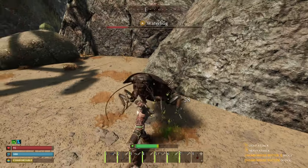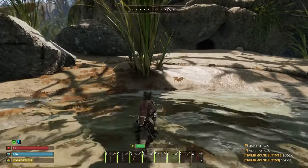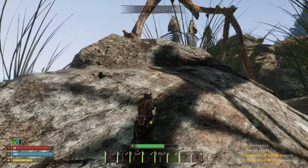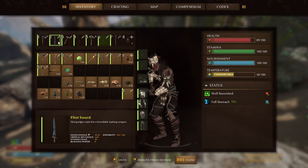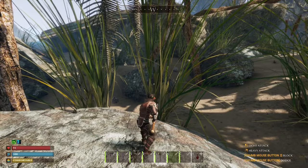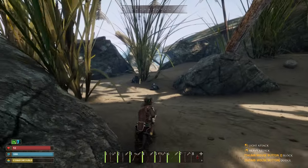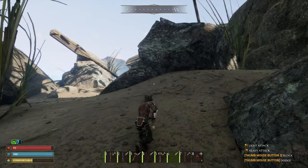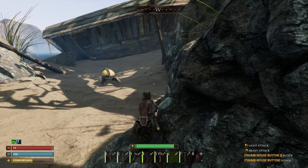These water bugs are the most aggressive out of all the beetles and stuff — they're like the wolves of this game. Let's scope this out a little bit. Make sure our health is up. I left the wraps and the materials for grasshopper treats back at the base. We've got to get a little close and find out what kind of damage the rhino beetle is vulnerable to, without getting him aggroed just yet.